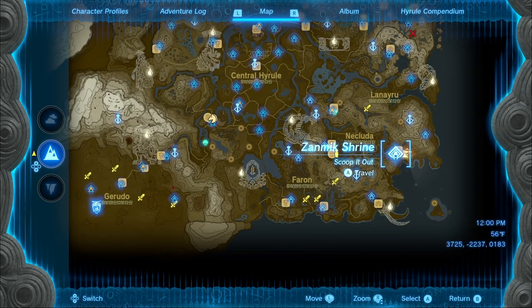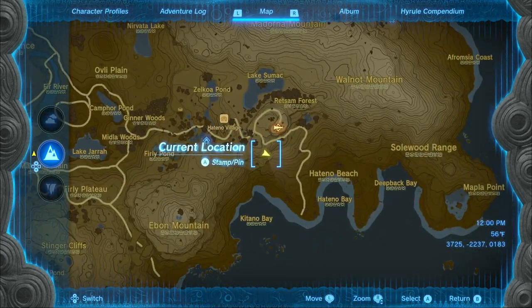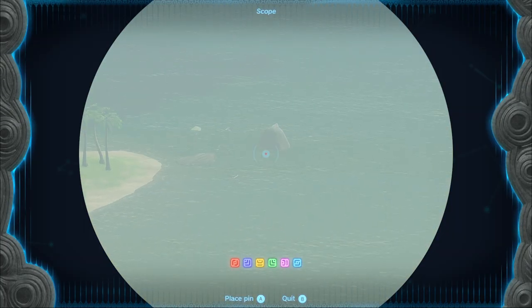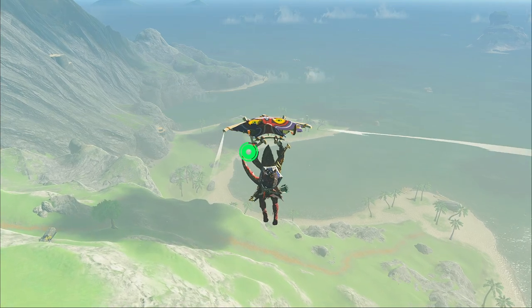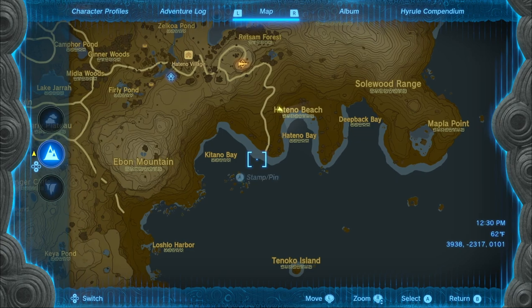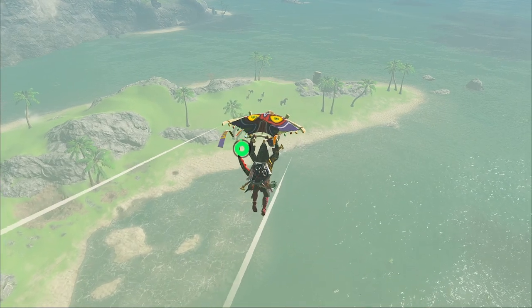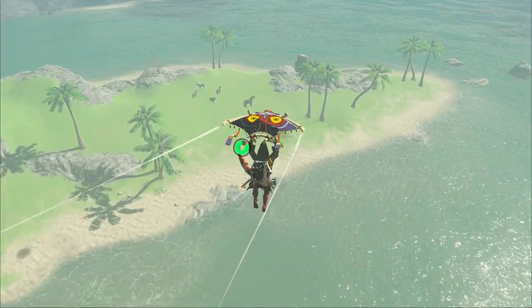To get Ganon's horse, go southeast of central Hyrule to Hateno Village, then make your way to this little cliff where you'll see a peninsula going out to the water. Glide or walk or use a Zonai device to get over there. The peninsula you're going for is the one without the road on it. As you glide down, you should see Ganon's horse chilling with a bunch of smaller horses.